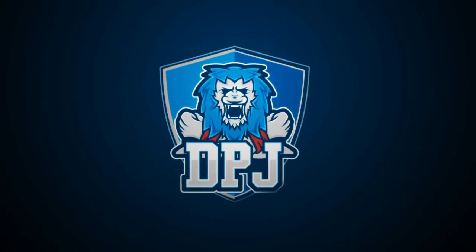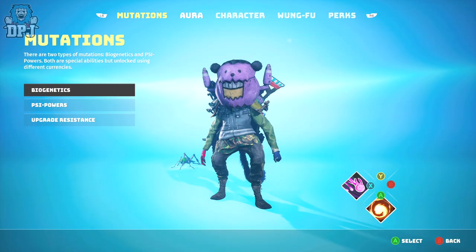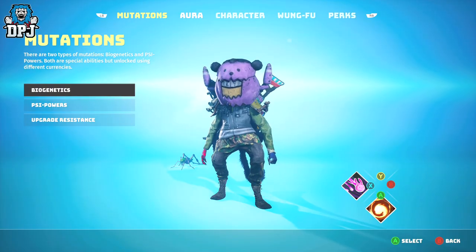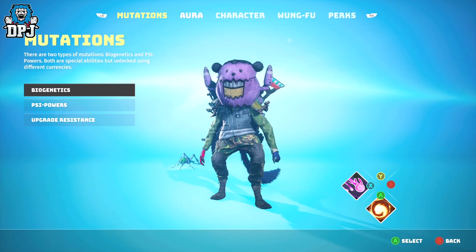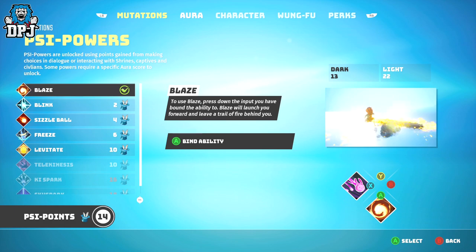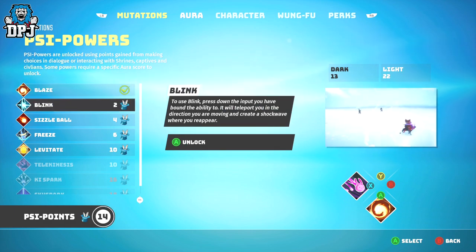In Biomutant there are many ways to upgrade your character to make them more powerful. Mutations are just one way, and today I bring you this guide on earning fast and easy PSI points — explaining what they are, how to earn them, and what they unlock in terms of special abilities for your class.